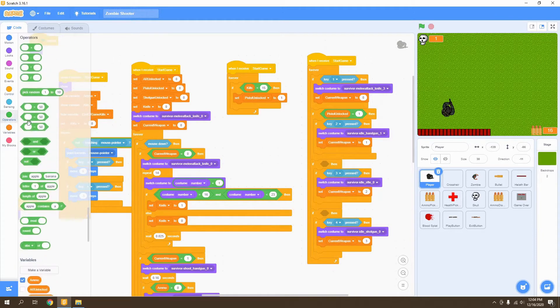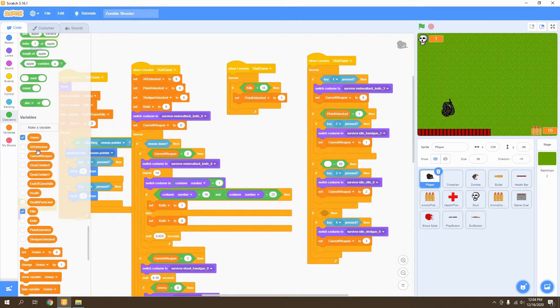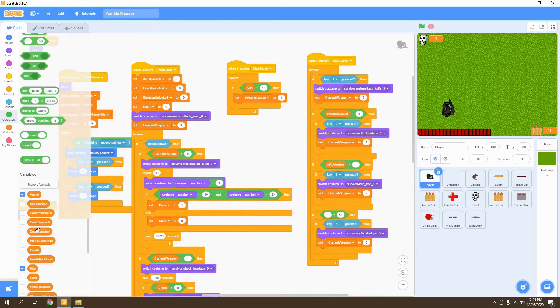Now let's go to operators and use the equal operator. We're going to say if AR unlocked equals one, then we'll be able to use our AR. Then we go back to operators, get our equal block, and say if shotgun unlocked equals one, then we're able to go ahead and use our shotgun.